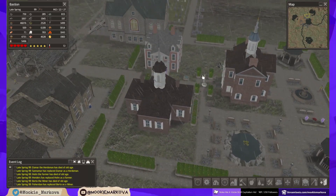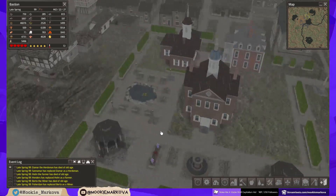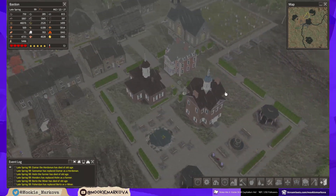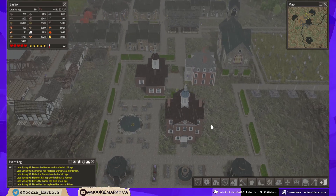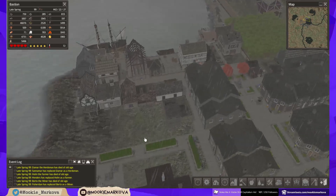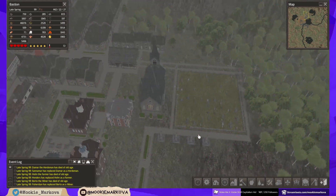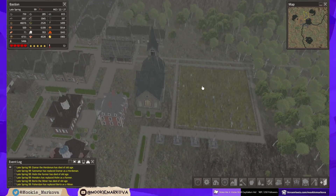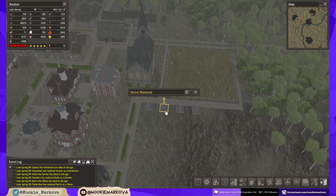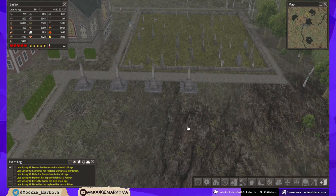Around this administration district, we've got this nice little park where people can gather, and basically it blocks off the sound of the rest of the town so that the elites don't have to deal with the plebs. I also did a little bit of extra work with this cemetery - put paths around it and put these shrine memorials up. I figured I'd put one up for every famine that we've had.